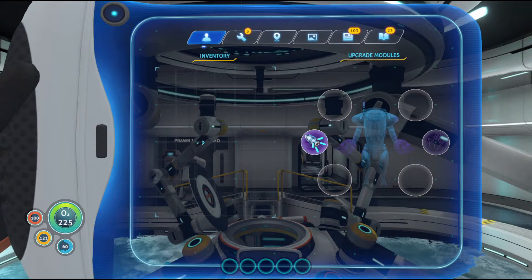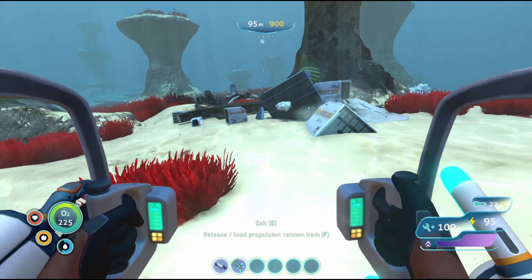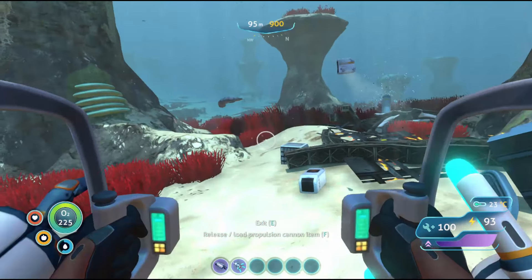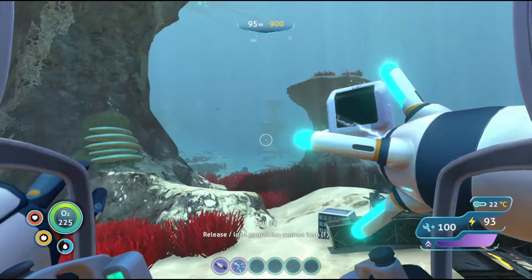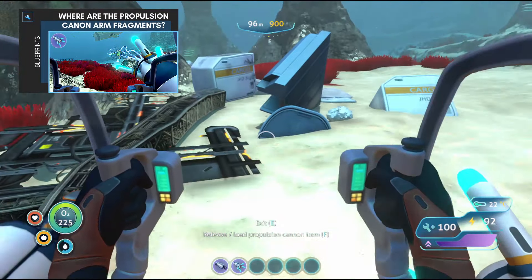The propulsion cannon arm acts as a bigger, better version of the regular propulsion cannon. It can be used to lift and propel a variety of objects and creatures, and it also has the ability to take items from the Prawn Suit's storage rather than the player's storage. Watch this video if you're looking for propulsion cannon fragments.